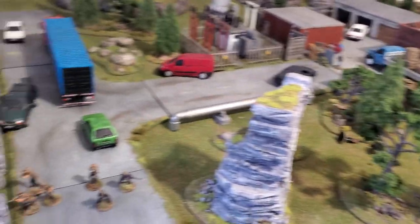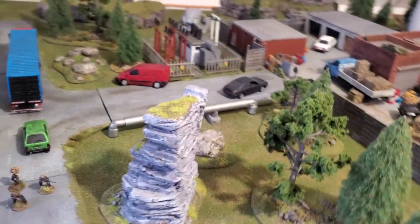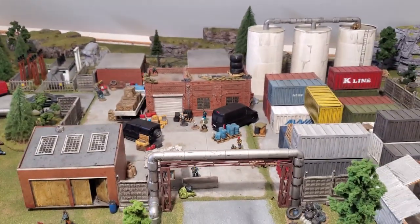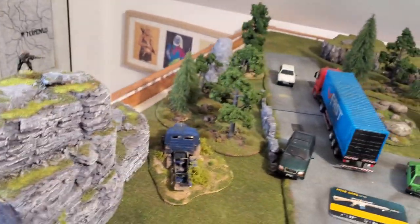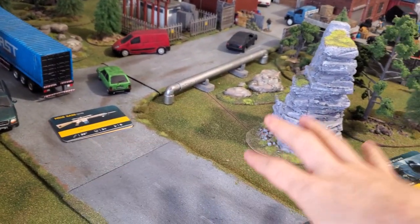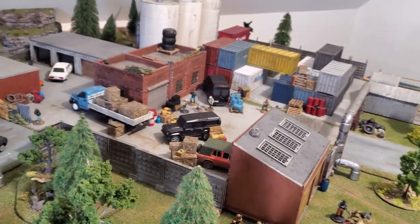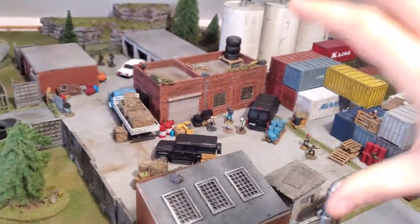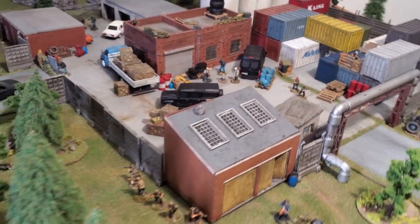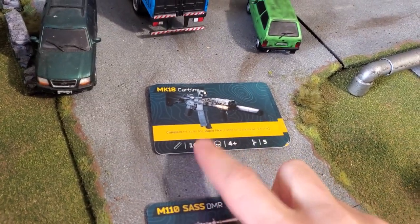I won't start at the first turn because usually in the first turn you deploy your models on one of the board edges and slowly advance toward the objective. I'll start the game already a few turns in. My force has been deployed on one side of the board with the sniper on top of that mountain, advancing toward the objective and getting cover from rocks and trees. The scenario is set at night, but my force is equipped with night vision goggles so they use the daytime detection rule, while all enemies use the nighttime rule.